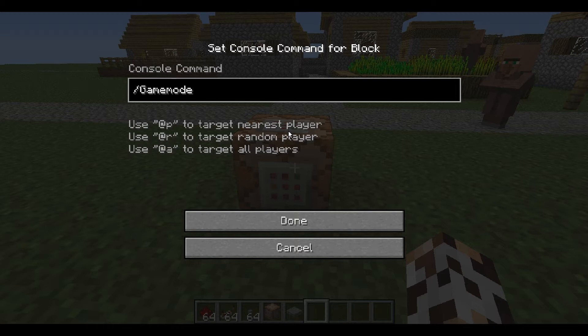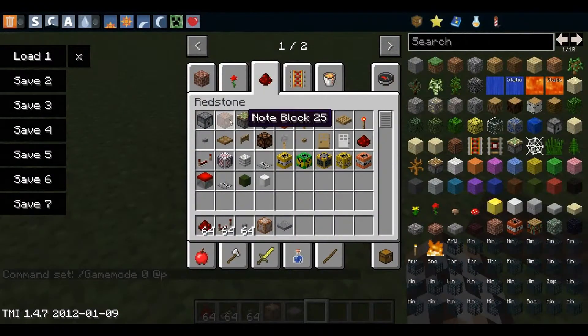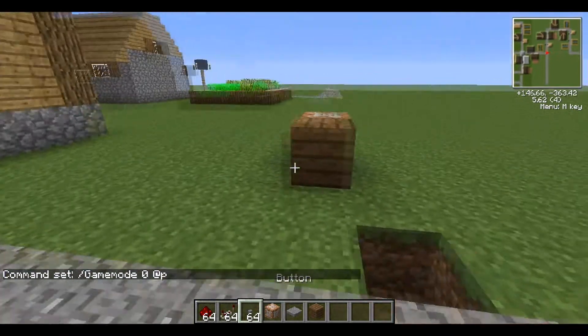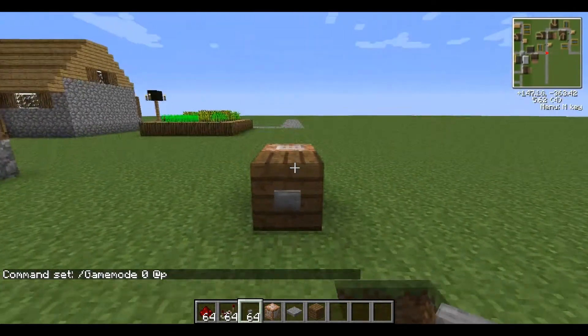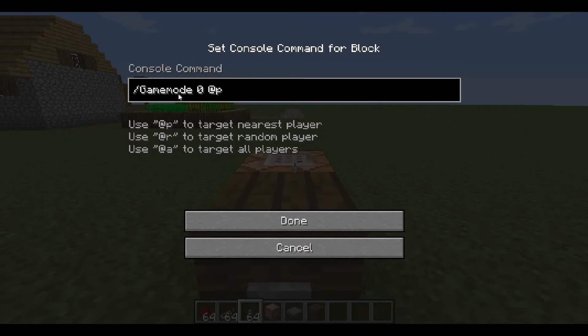So I'm going to put a button in front of it. Let me get a wood block and place a button. Then type slash gamemode into the command block.